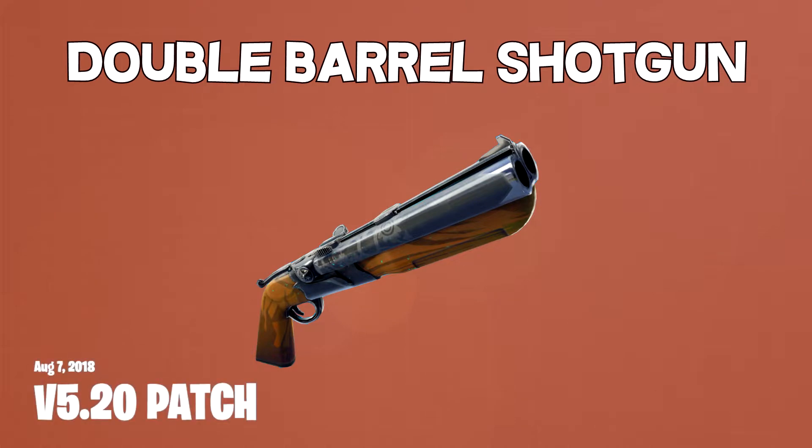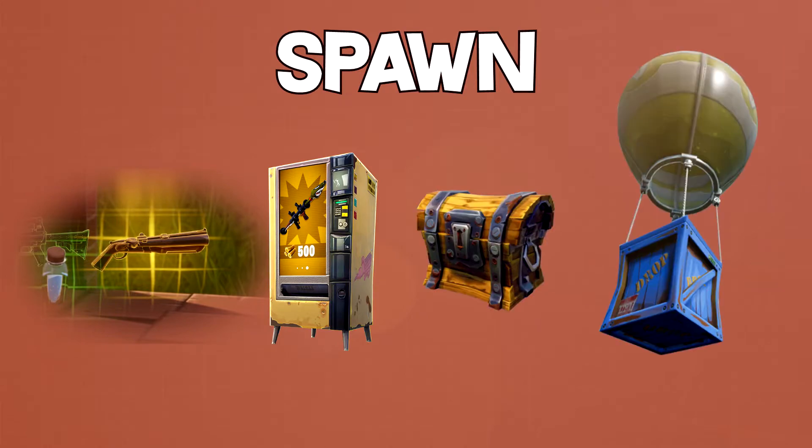The Double Barrel Shotgun has been added in Update 5.20. It can be found in Floor Loot, Vending Machines, Chests, and Supply Drops.